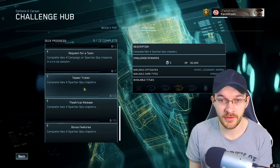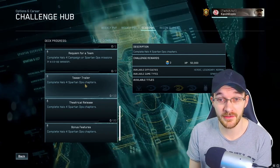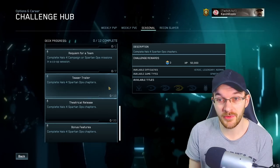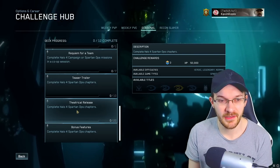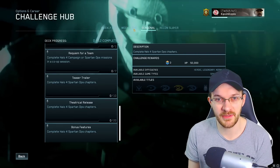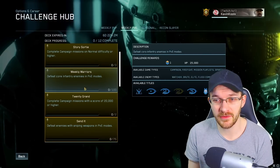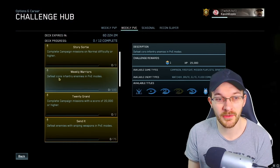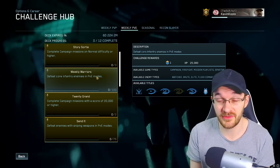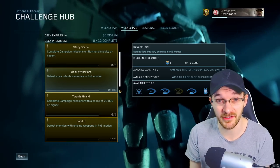Here's another one where you can earn six seasonal points and 100k XP by combining two challenges together. Complete Spartan Ops chapters — complete 10 chapters for three seasonal points and 50k XP, and complete 20 chapters for three more seasonal points and additional XP. On the PvE side, the 'Weekly Warriors' challenge to defeat core infantry enemies in PvE modes gives an extra seasonal point with 25k XP, and you can probably knock that out in a single play session since it's only 100 enemies.